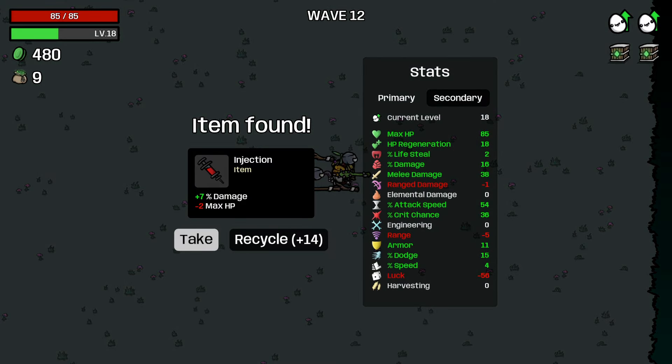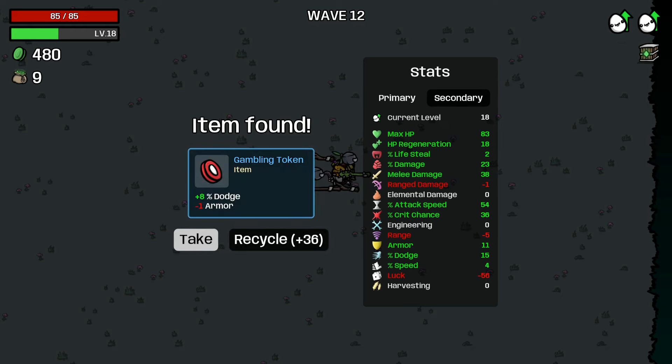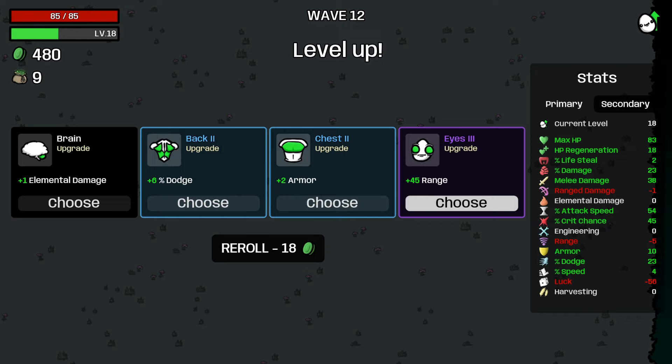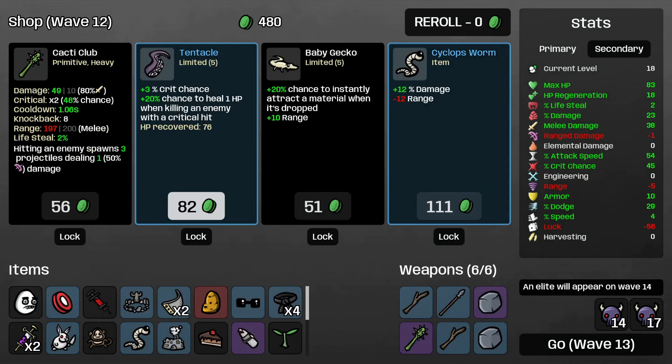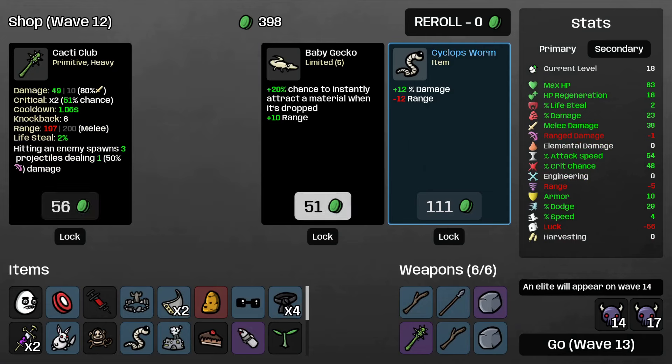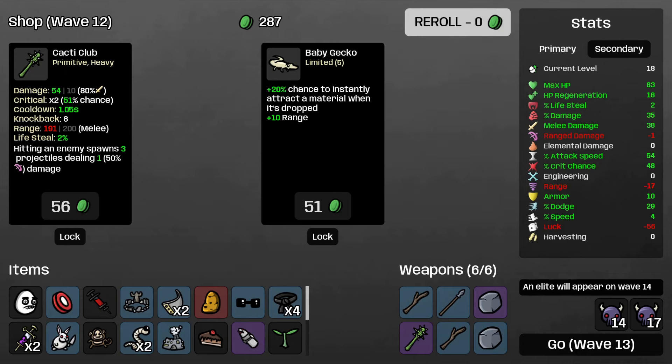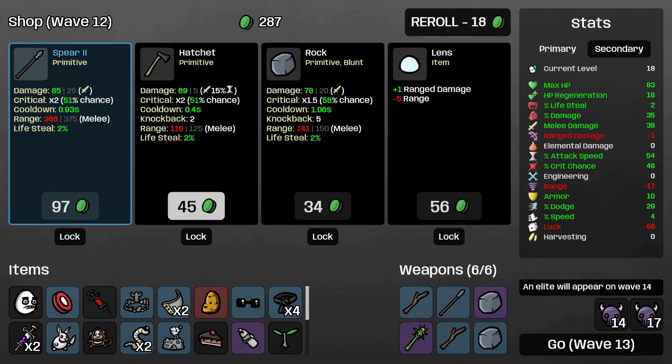480 mats - not too bad. Negative HP for damage - at this point I think that might be worth it. Eight dodge - what is our dodge? 15. Yeah, let's take that. Nine on the crit chance - 45, let's go. We could take range, could take more armor or more dodge. Let's take more crit chance. Let's take more damage. I think we'll pass on the club for now. We can take the spear though - not bad.